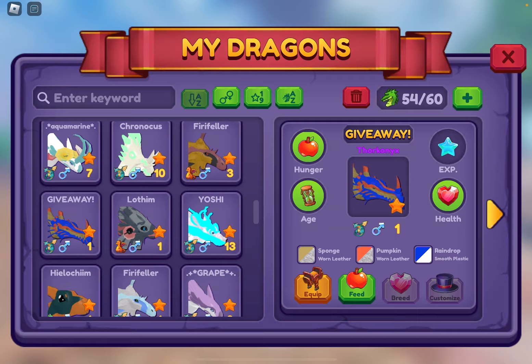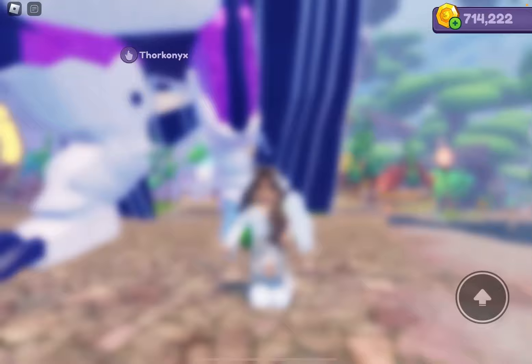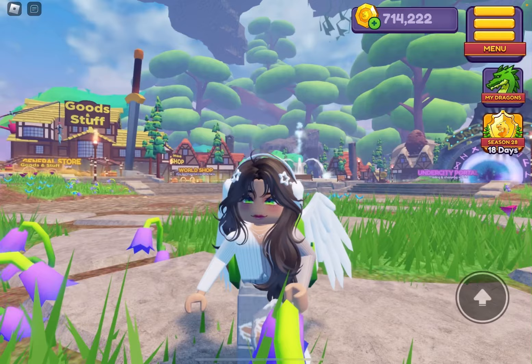I know I say this every video, but giveaway — we still have a Thorconics. I love these, they're so cute. I want to make mine a theme, not sure what theme though. I really don't know what's going on with the colors, but I really want to make it a theme. I was thinking flamingo, macaron, and cream, and then change the color order around, but I can't get the last color right, so I've been struggling.